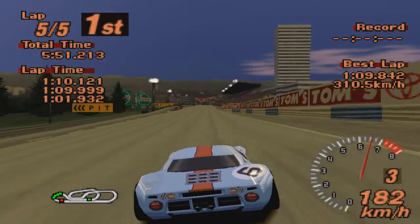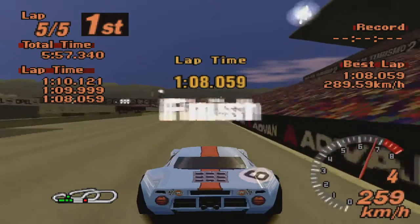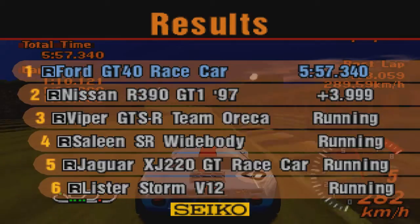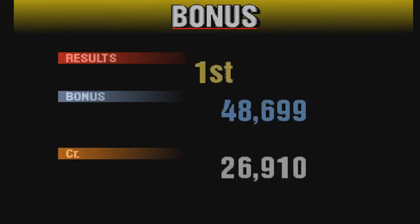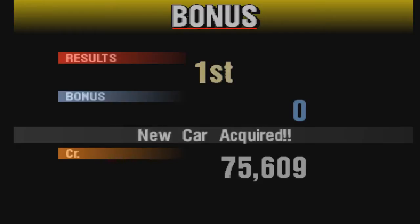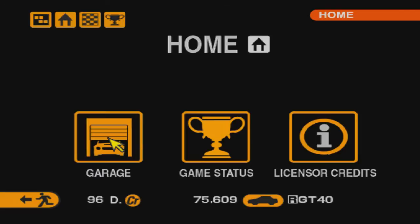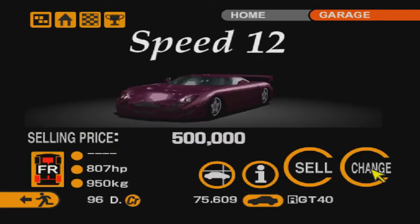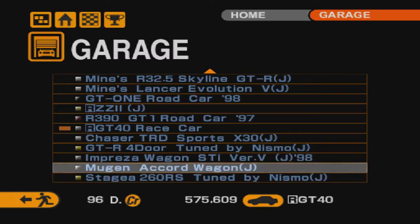После борьбы на первых паре кругах мы вырвались вперёд и благополучно одолели гонку. Надеюсь, что нам дадут TVR Speed 12, который нам давали в позапрошлой серии — он стоит целых 500 тысяч, полмиллиона. Если нам повезёт, в одно мгновение станем богатыми. Дали нам его — значит, здесь рандома нет, или нам опять повезло.